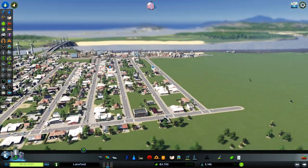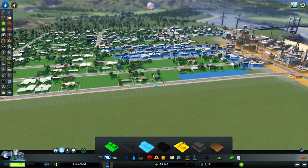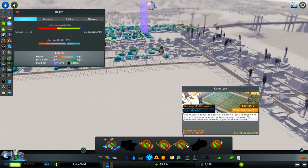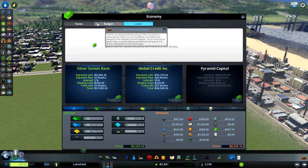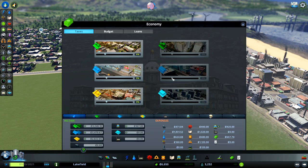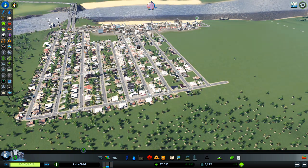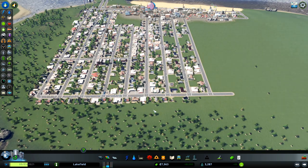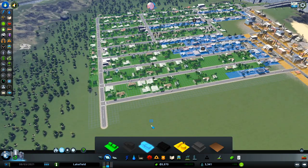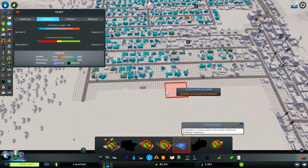We are at 15 minutes. Will I succeed? I have 3,200 people living in this city. The cemetery costs 8,000 — that's pretty expensive. Let's raise a bit of money from the citizens through taxes. We now have enough — let's place the cemetery.